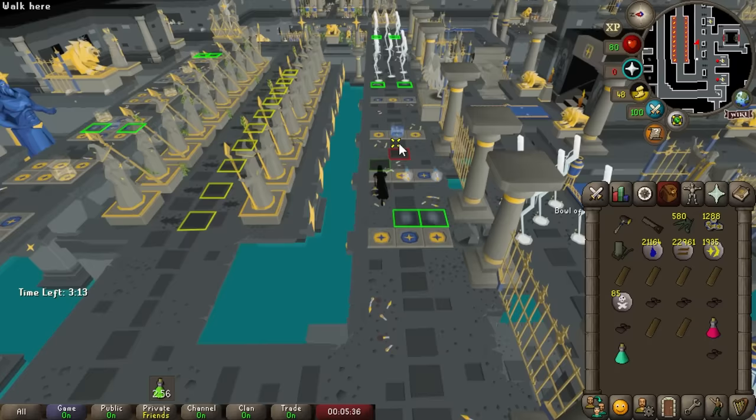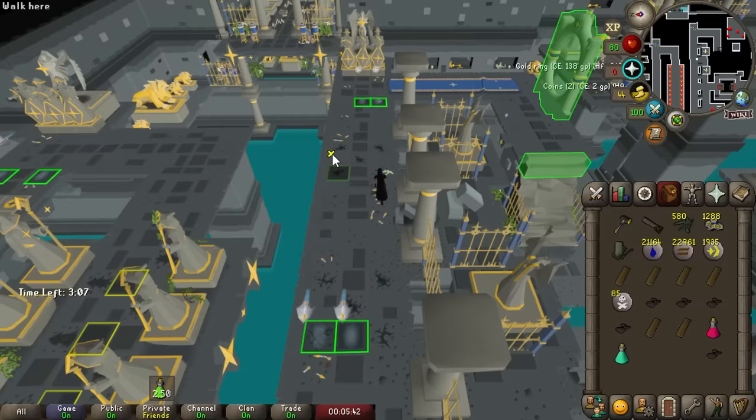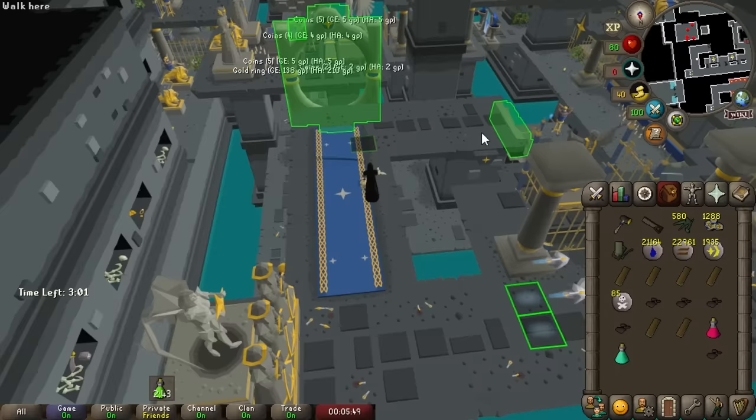Most of the combat achievements are done. Didn't really feel like killing hill giants for a Giant's Key right now, but we only need to do that one last task and the easy combat achievements will be complete.